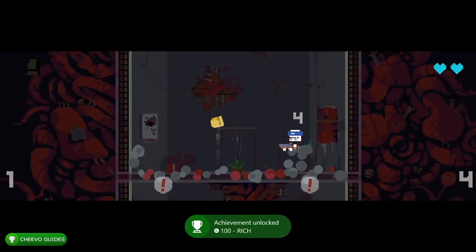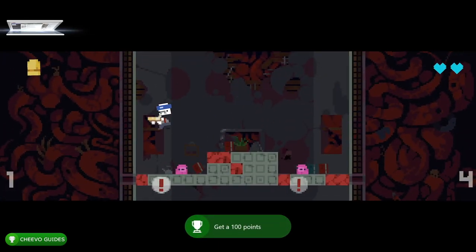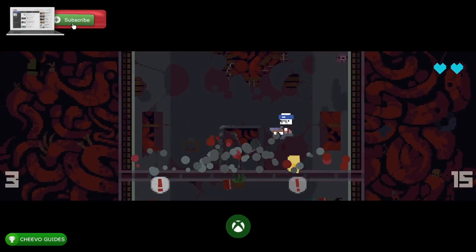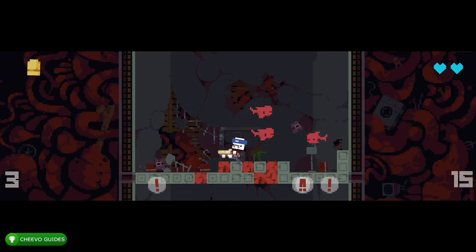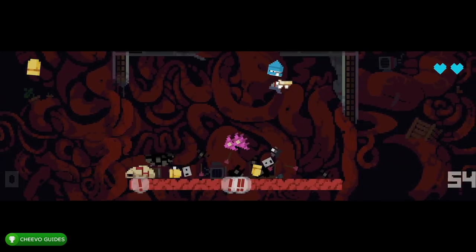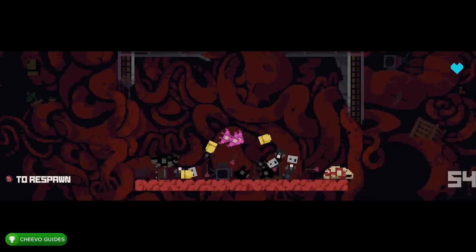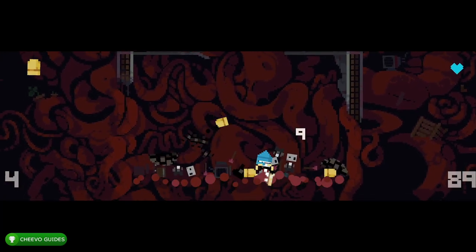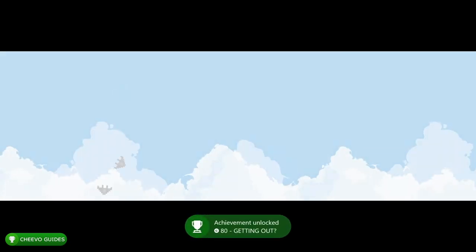I just unlocked an achievement for choosing a free point increase. Once you get to the shop, choose the multiplier option and that will unlock that achievement. You also get an achievement after collecting 100 points. That covers the miscellaneous achievements that occur before or during the game.